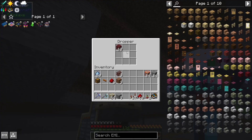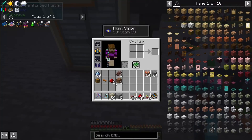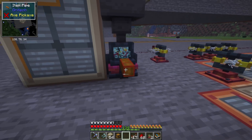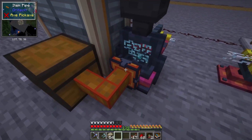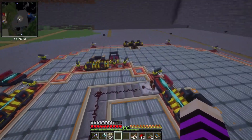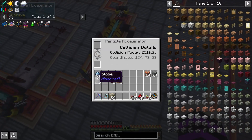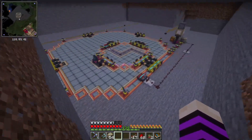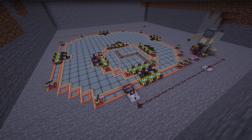Let's go ahead and end the episode. We got 60 netherrack in here. We need to set up our item pipe again — exit. 60 netherrack, and now we can set this to automate 60 adamant dust. Wonderful.